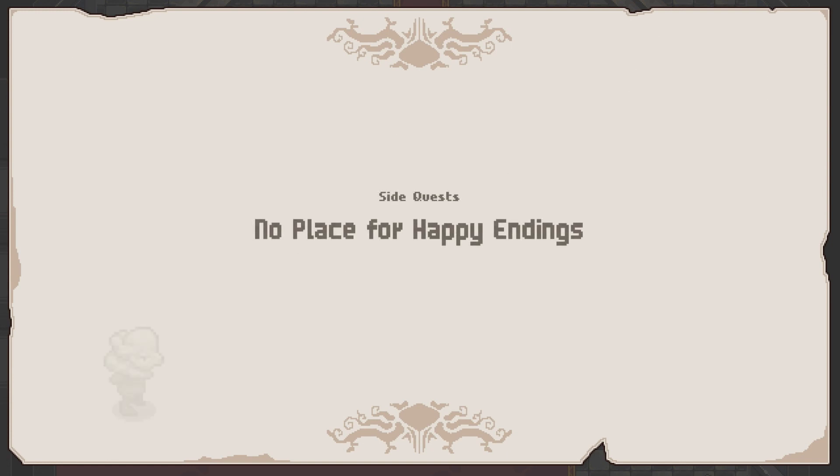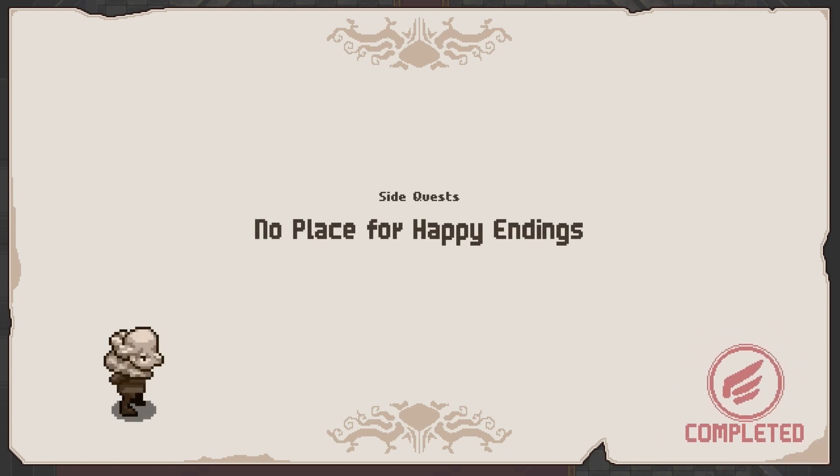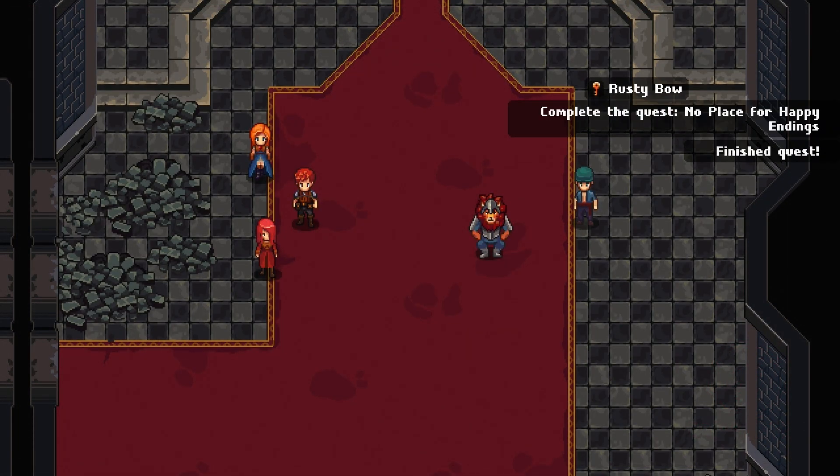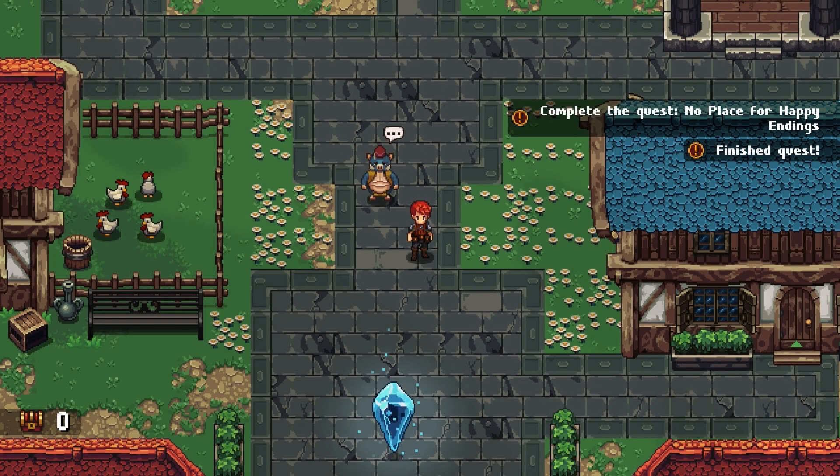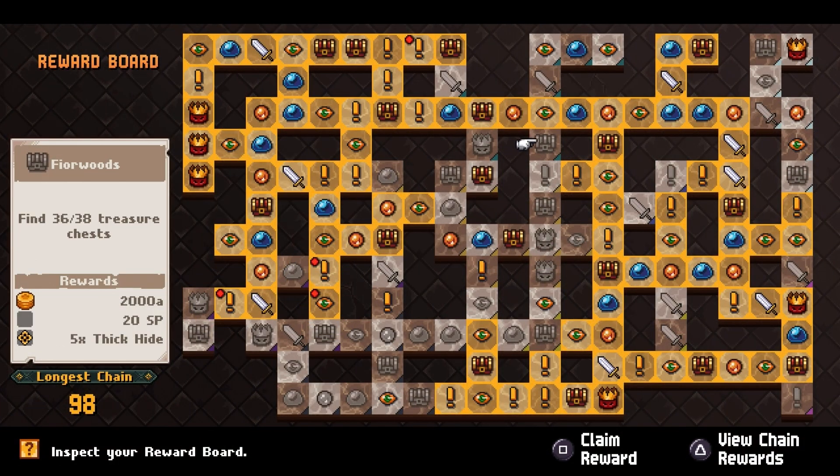I mean, take the good with the bad — I'm sure Rob would like a father who actually loved him. We grab the Rusty Bow hidden in the top right, which gives us more SP for exploring most of the area — 25 SP total.